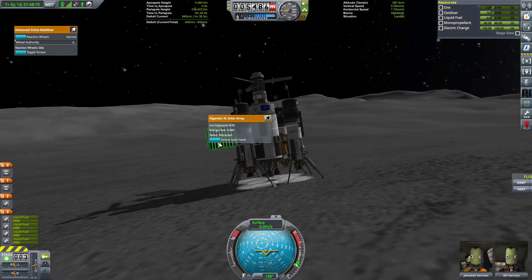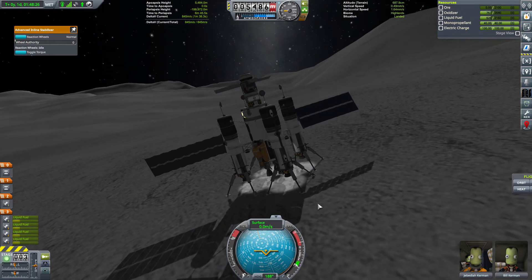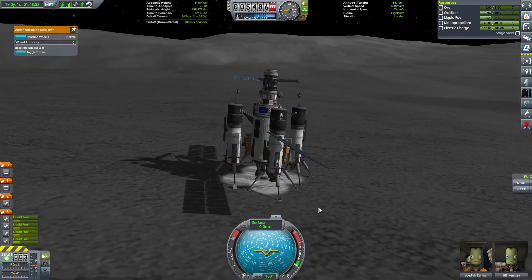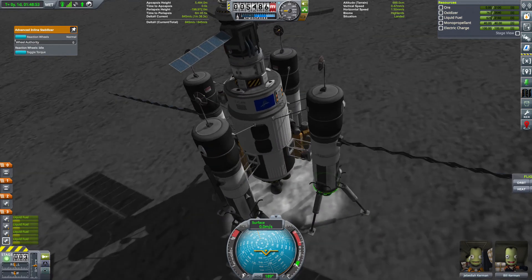Jetzt extenden wir mal zwei von den großen Flügeln. Wo ist die Sonne? Da – dann sind sogar die richtigen Flügel. Und jetzt geht's los. Dein Job ist dran. Der hier – noch was Prozent? Komm doch, mein Freund. Biom Highlands.